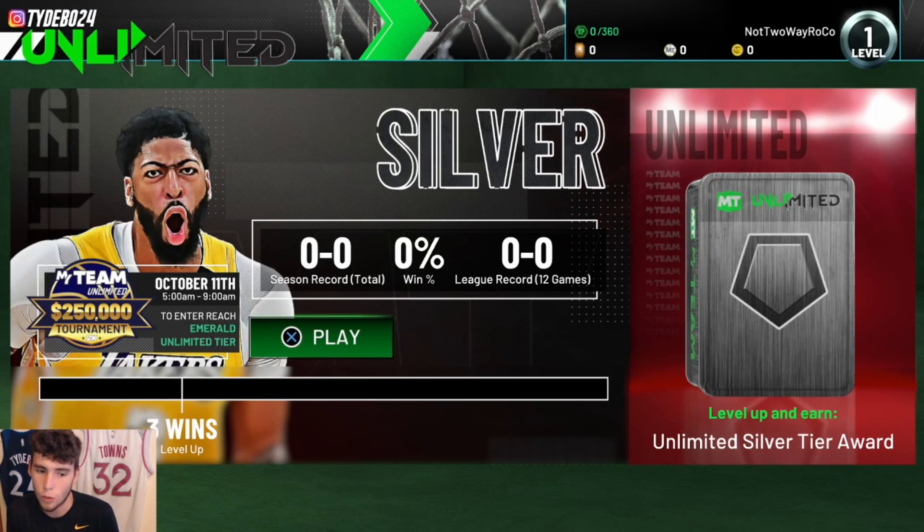I don't know what the exact rewards are going to be for all of these, but it's important to know you have to get 75 total wins in 42 days. That's a lot of wins, especially when your record might reset a couple of times. The key is to work one level at a time — get through Silver, then Gold, then Emerald, all the way up to Dark Matter or Galaxy Opal. I'm glad they added the season record and win percentage because that's something I pride myself on.